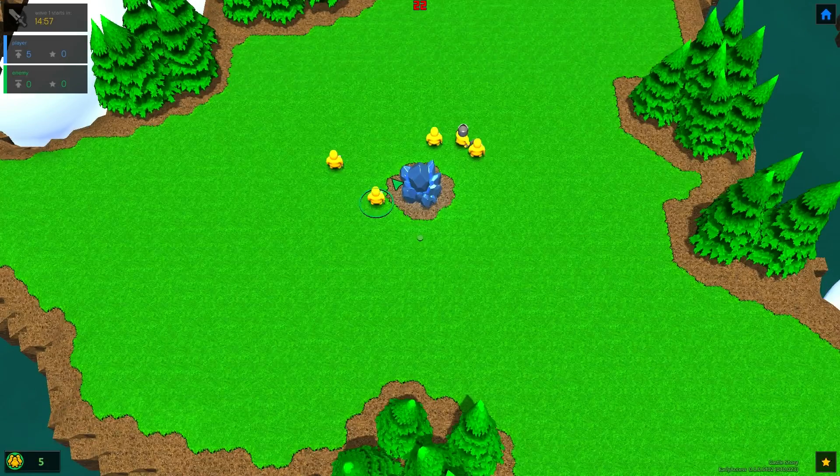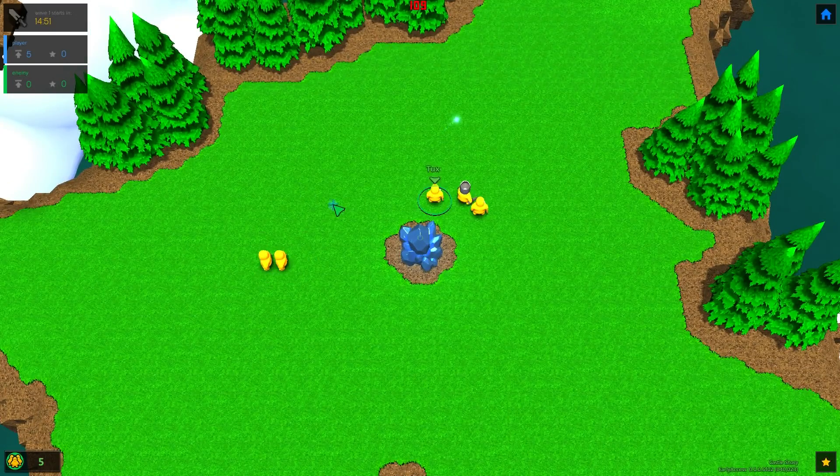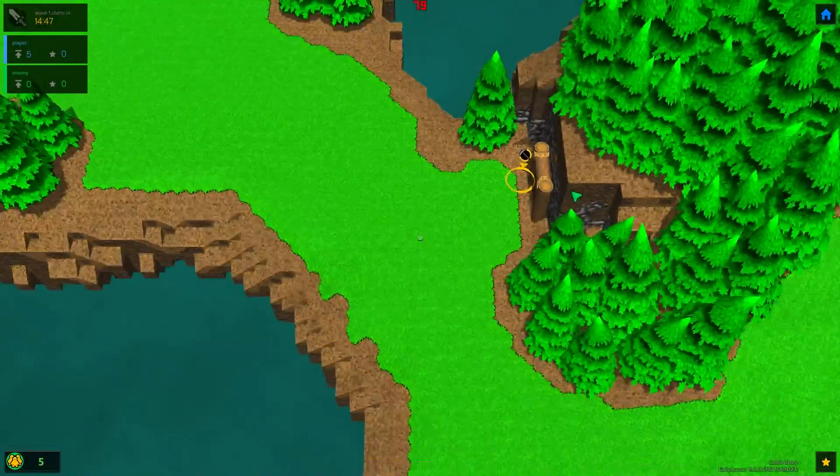There's a bunch of little yellow dudes that have to protect me. Basically in sandbox, digging in the ground has been disabled. In survival I can dig holes to be able to get stone. There are also these little mine things over here.